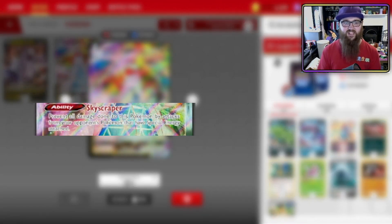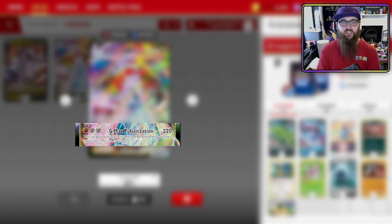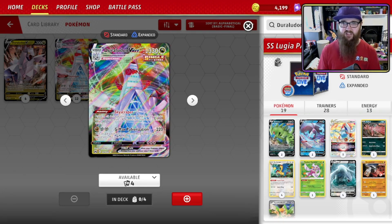Some people prefer to fight fire with fire, which is where Duraludon VMAX comes in — it's a Single Strike Pokémon. Its Skyscraper ability prevents all damage from opponent's Pokémon that have any Special Energy attached, which helps against Mew or Gardevoir maybe. Its main attack G-Max Pulverization does 220 damage for one Fighting, two Steel, and isn't affected by effects on your opponent's Active. The only issue: you need one Metal energy, which Single Strike Energy doesn't cover, so you'd need Impact Energy. Urshifu VMAX is probably the better bet.